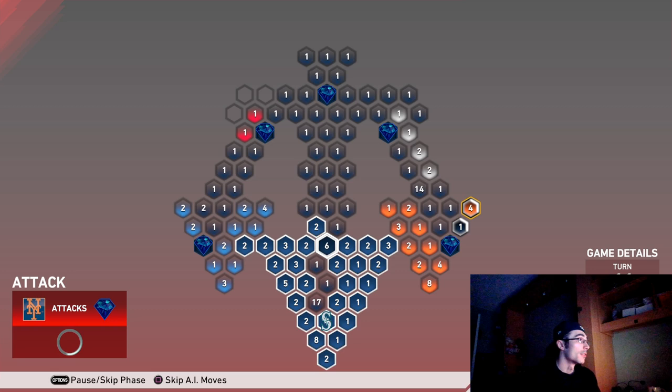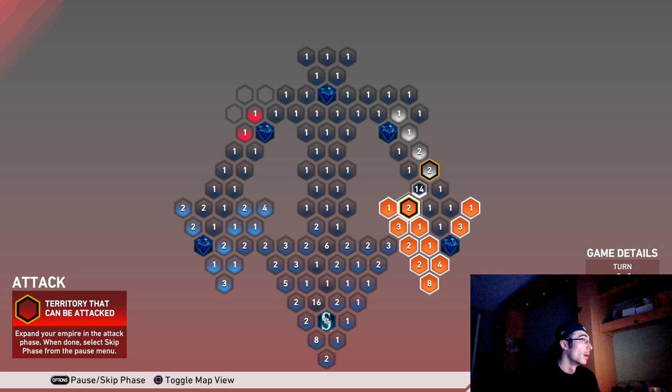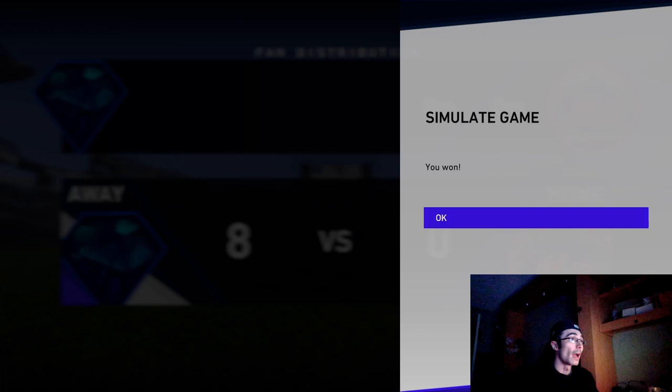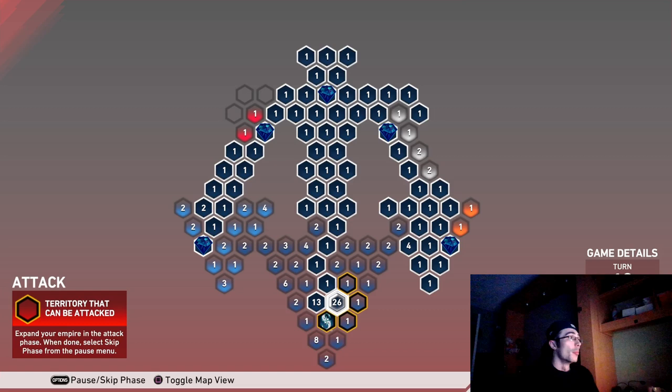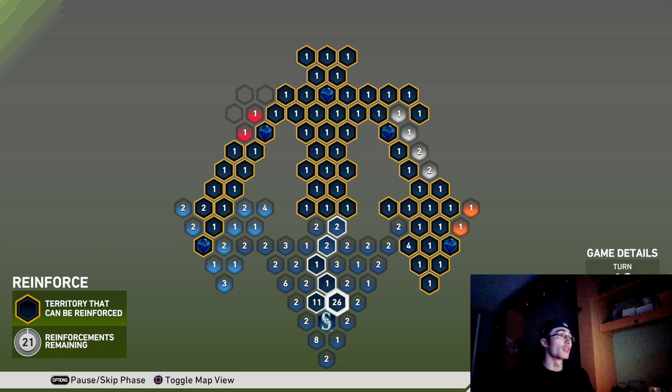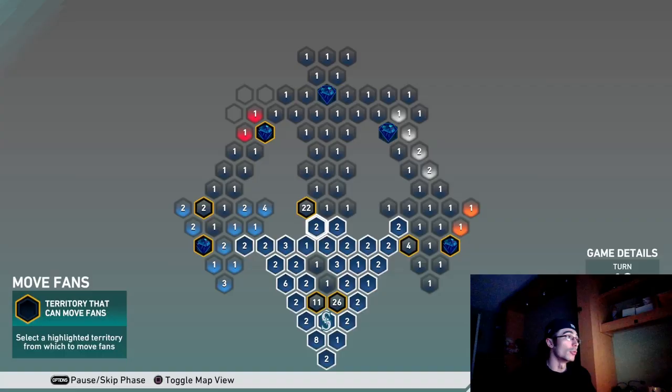Here's an example of when the computer cut me off — I was temporarily unable to reinforce. The hexagons need to be connected to attack or reinforce from those specific spaces. Sometimes people ask why they can't reinforce a specific area, and this is usually why. As I'm simulating, the computer is also trying to cut off my route — that's why I was talking about doubling up your route. On the left side they weren't able to cut me off, and if I hadn't doubled up, they may have.